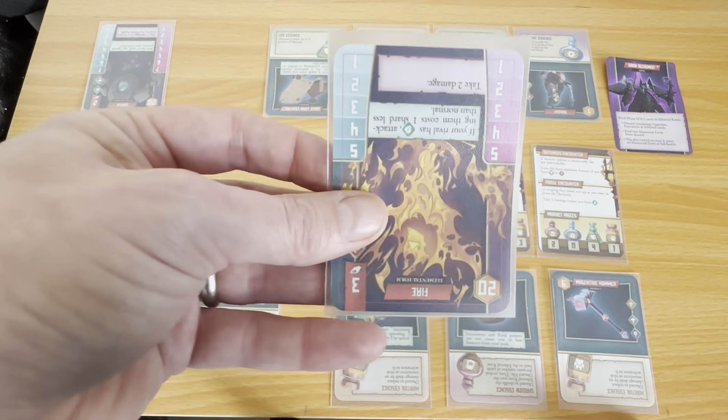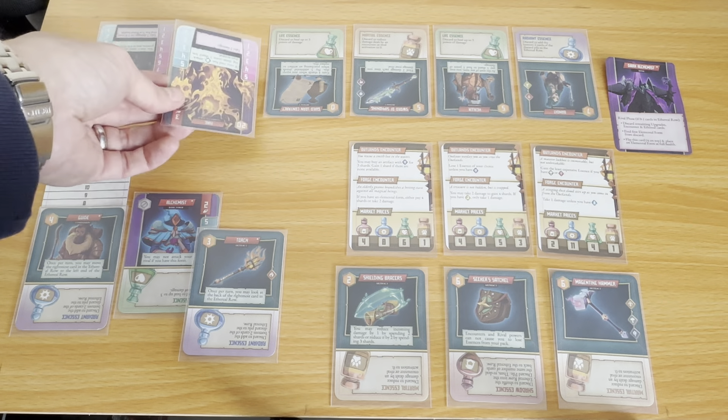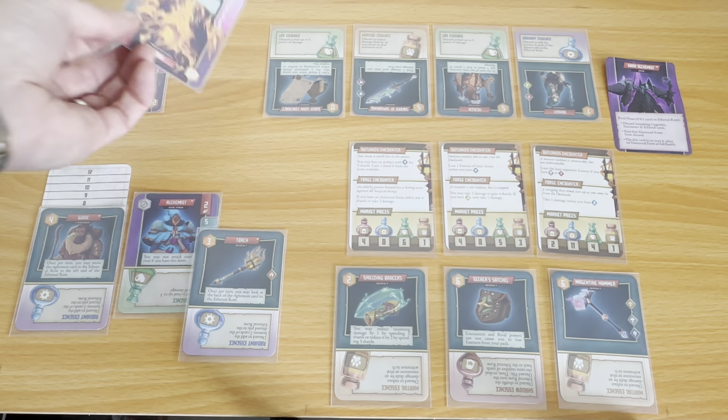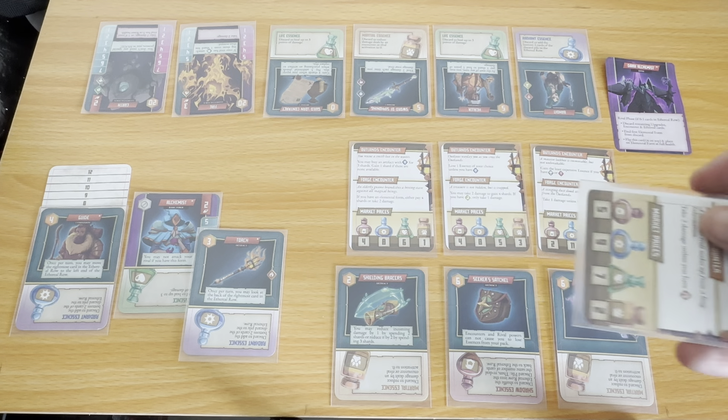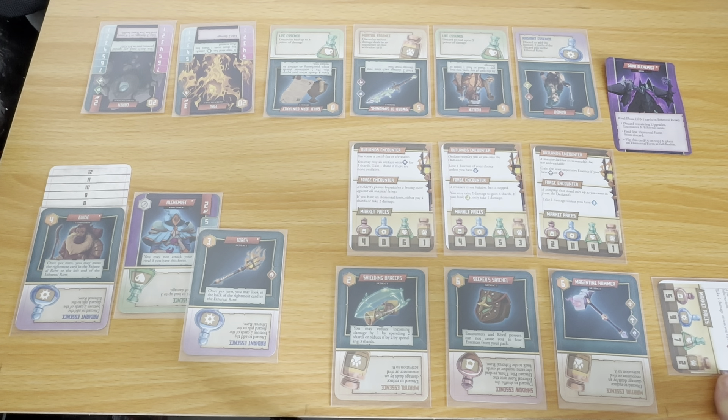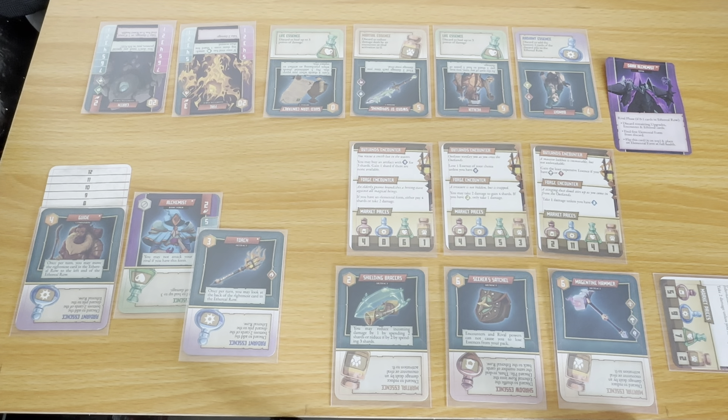Now these are elemental forms. We can only upgrade to them when they're in the upgrades row. When they're in the ethereal row we have them upside down just to remind us, but they cost 20 shards to get into an elemental form. In this game, unlike Spaceships where you just keep going and going, we actually have a discard pile. So when upgrades come off the end, they get discarded. And once we get to just zero or one card left in the ethereal row, we end up going to the rival phase.